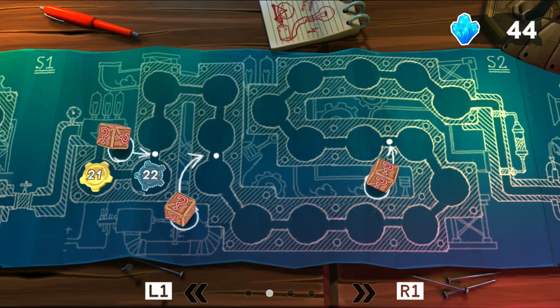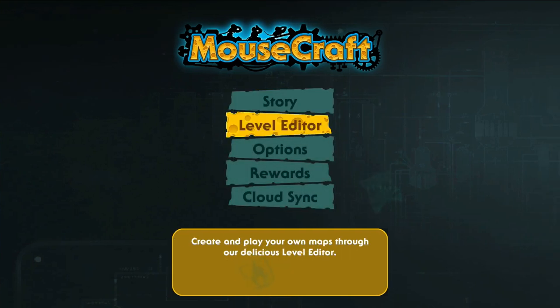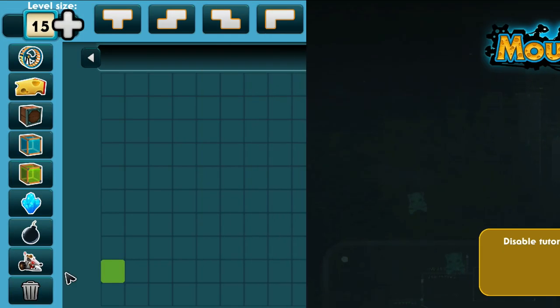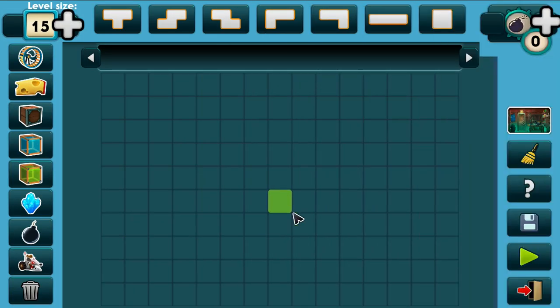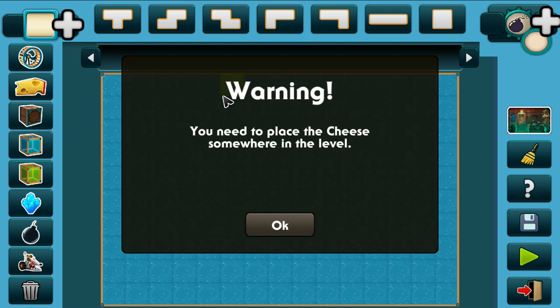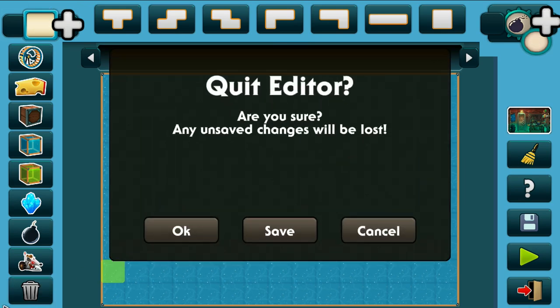This is Mousecraft. Very simple, but the way it expands and keeps going and going is really cool. We're going to go back to the main menu now, because I do want to show off that there is a level editor. And it's pretty cool. I've tried some level editing — I'm not very good at creating levels in any game, so it's not really my thing. But you can see there is some pretty cool stuff that you can do here.